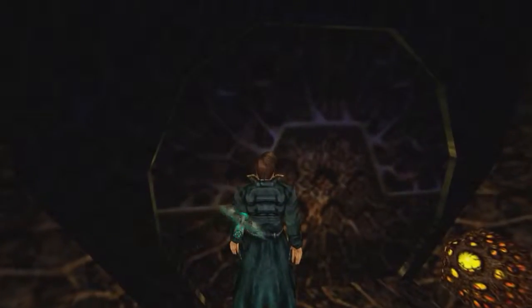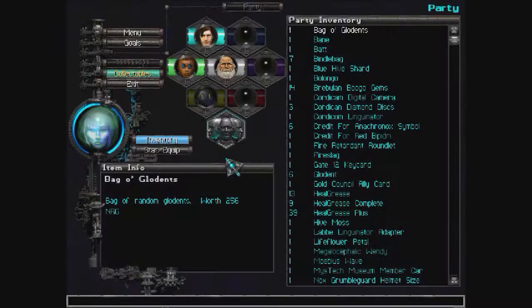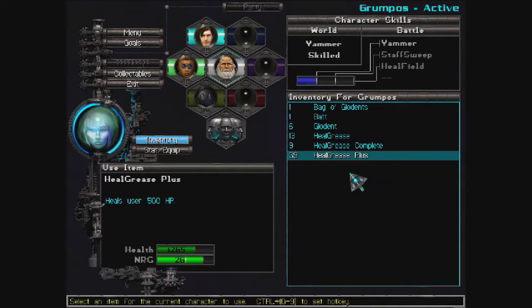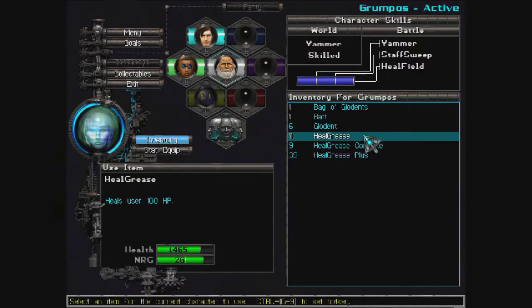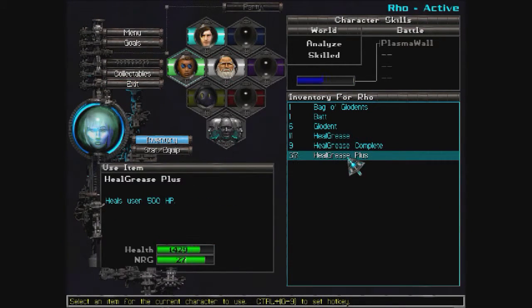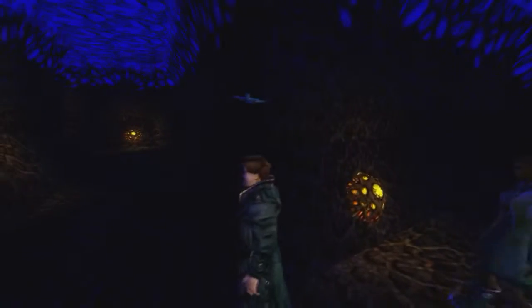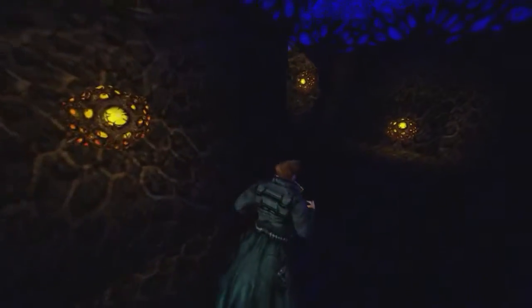So with these two doors unlocked, which one will we take first? Which one leads to the boss? And speaking of boss, I should probably do a little heal. Okay. That's good enough.